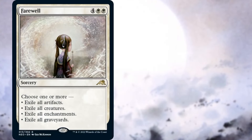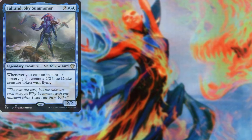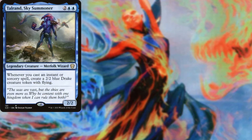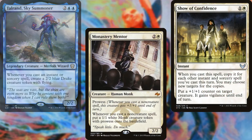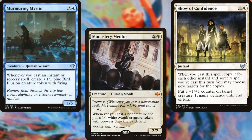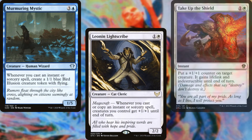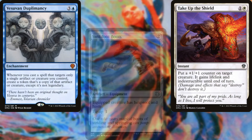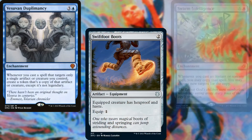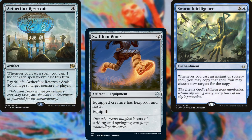Farewell and Single Combat help us reset the board as needed. Tallran Sky Summoner, Monastery Mentor, Show of Confidence, Murmuring Mystic, Leonin Light Scribe, and Take Up the Shield make up the core of our deck, with Vesuvan Duplomancy, Swiftfoot Boots, Swarm Intelligence, and Aether Flux Reservoir helping to support our plan.